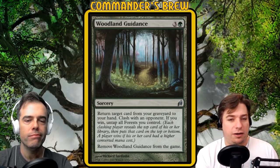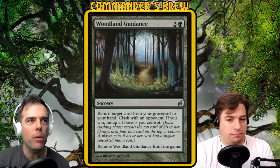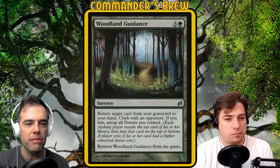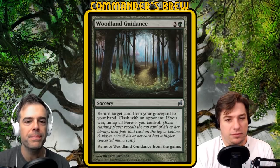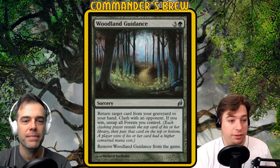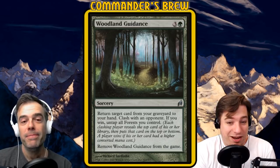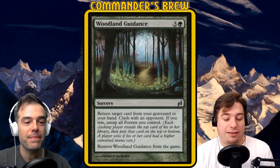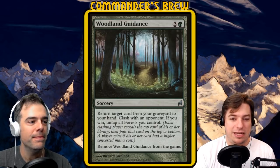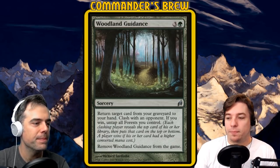Woodland Guidance isn't necessarily perfect in this three-color deck since we don't have a ton of forests, but if you're mono-green, give this card a look — especially in a ramp deck where you're probably going to win the clash most of the time and get that mana back. It's a neat find. Maybe not for this deck, but for mono-green players, take a look at it.